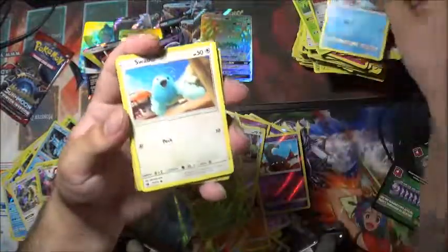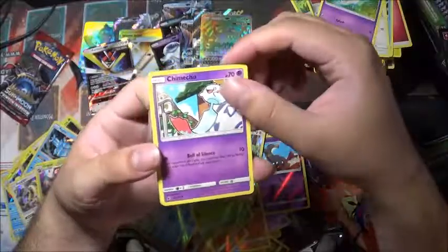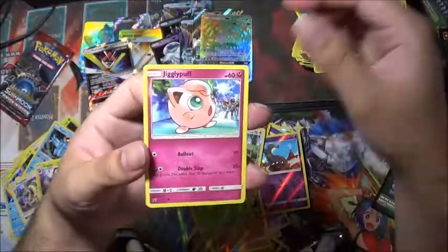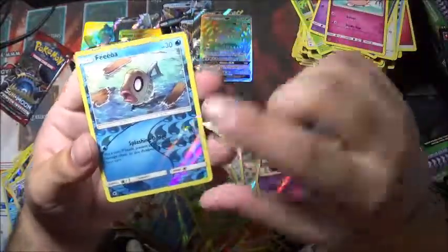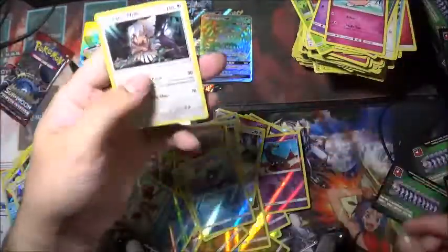Swinub, Swablu, Spoink, Chimecho, a Jigglypuff, and a Phoebus. Reverse holo and a Type: Null for the holo rare.